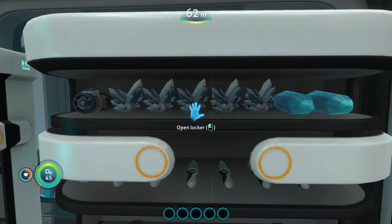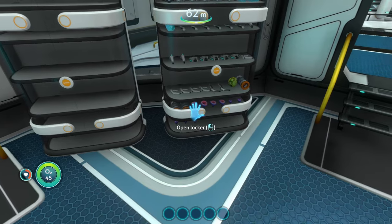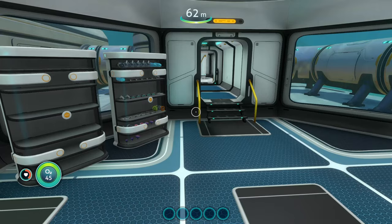We can see the sea glide in there, quartz, kyanite, scanner, laser cutter, acid mushrooms at the very bottom, upgrade modules. This mod is awesome — I really like this.